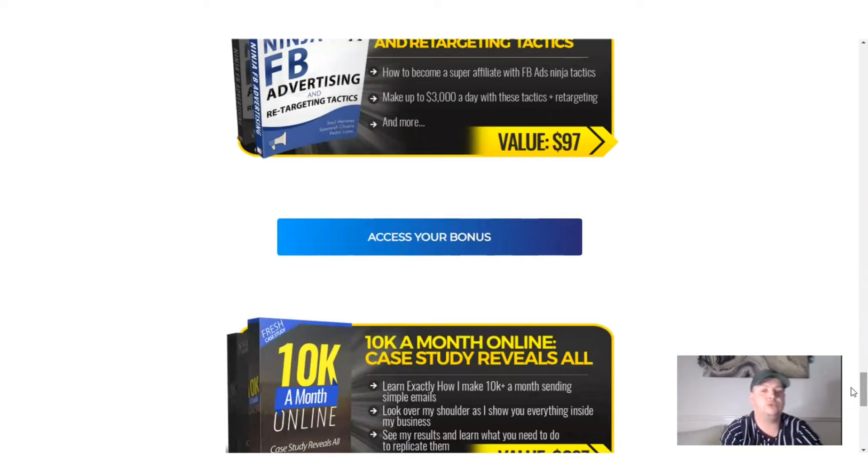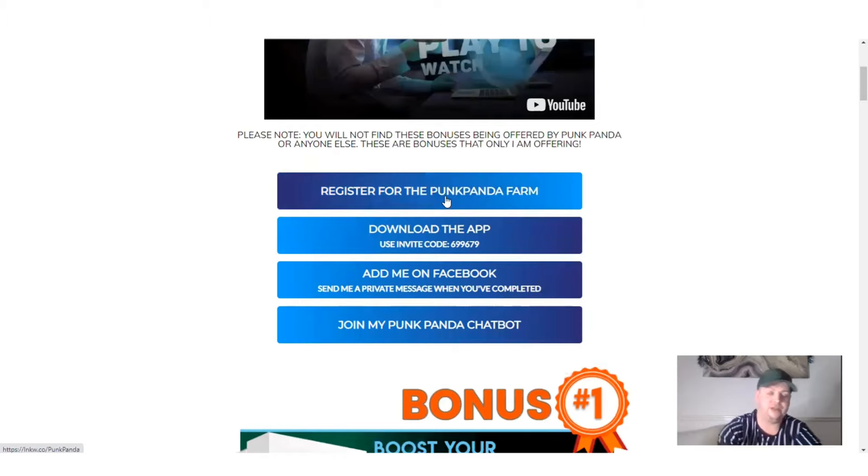All of these will be yours. If you're on this page and you try to click one of these bonuses, nothing will happen because you haven't got the bonuses just yet. What you have to do is: number one, register for the Punk Panda farm; number two, download the app. I'm pretty sure if you've come to this page and you're watching this video, you already know a little bit about Punk Panda and what it does.